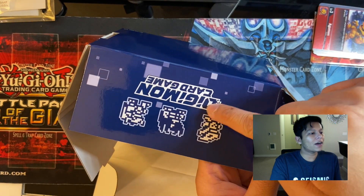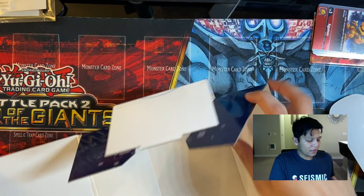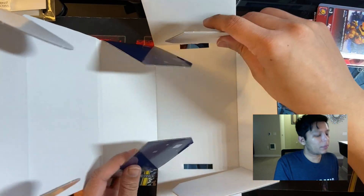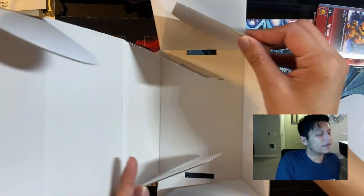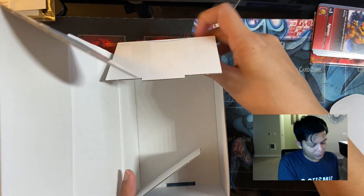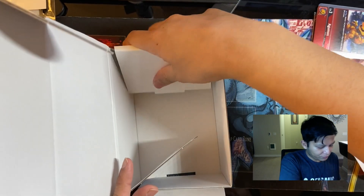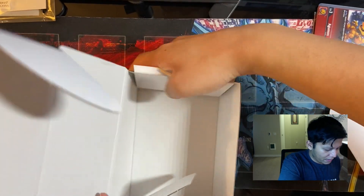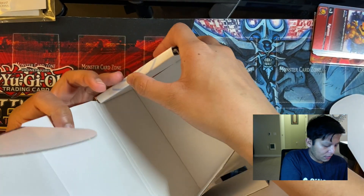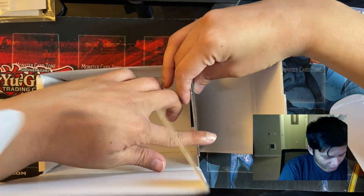I'll walk you guys through this so you don't make the same mistake and have to disassemble the box. This is the front of the box — it says Digimon Card Game and will be covered by the lid. The flaps for the front part go on the outside when you're assembling. You fold this up so the inner part goes on the inside and the front flaps go on the outside — that's very important. Then you take these, fold them over; it has two folds, so just push it down and it'll fold over fine.